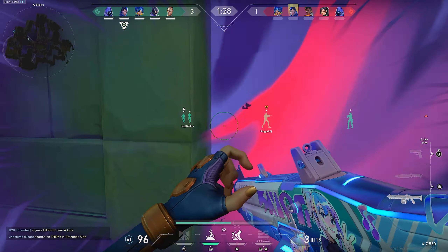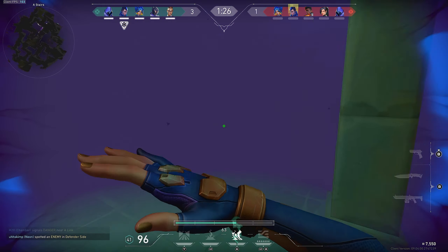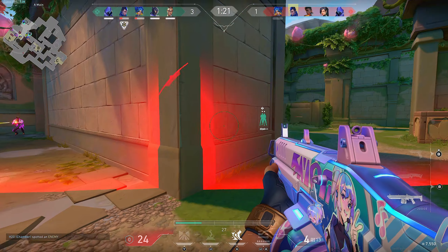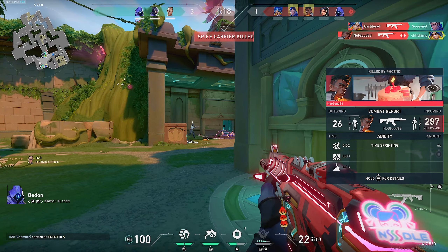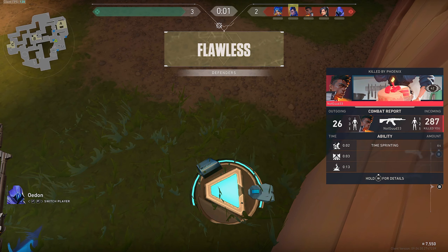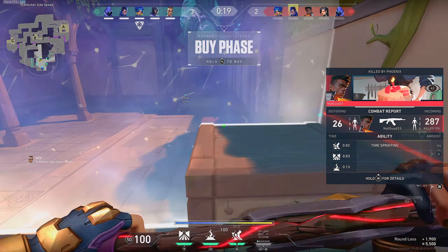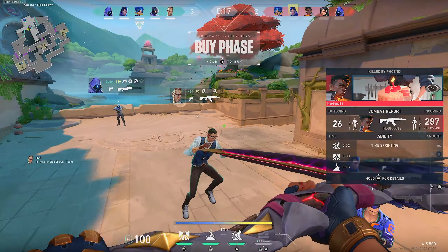They're all sitting in the back of the map waiting for me. That's it — I finally got taken down. They stopped the Neon push. I say we just keep hitting B cause I have a shotgun, and they just keep smoking it and everything will be good.